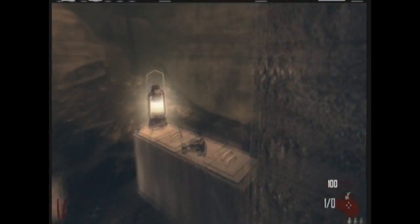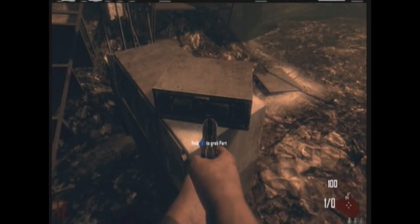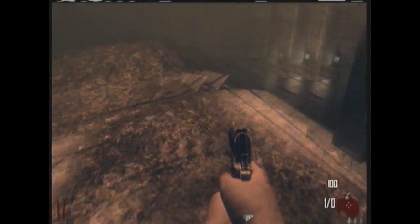Go straight and Nacht der Untoten is right over here. The radio inside can be in a couple of locations: it can be on the stairs, or on this table here — though that table item is actually a part for the jet gun, so don't worry about that. The other location in here is over here where it was for me, and there's the radio.